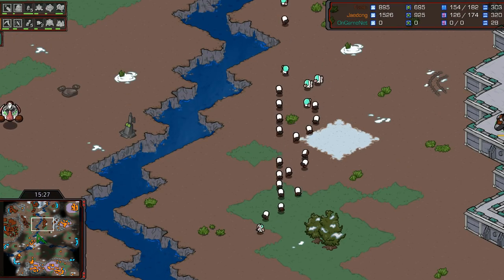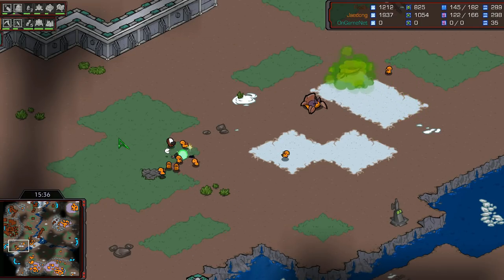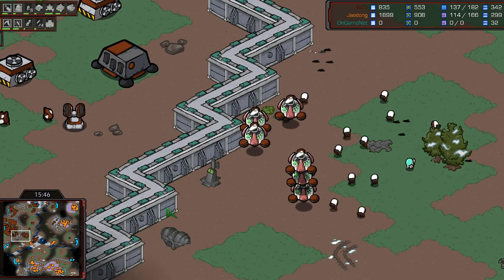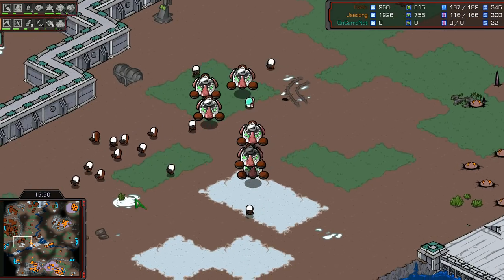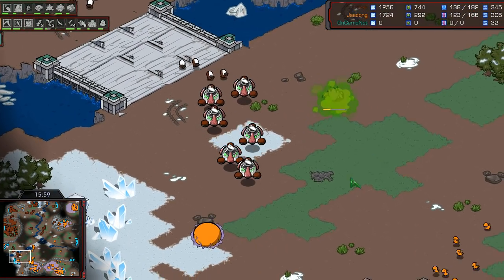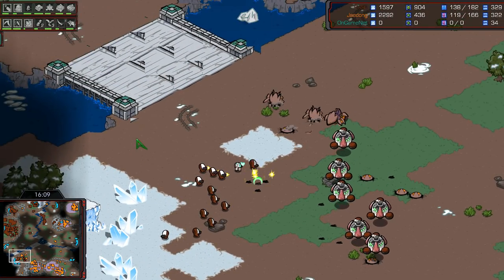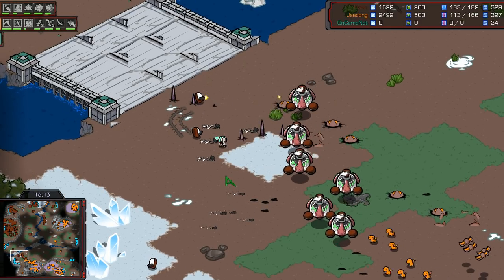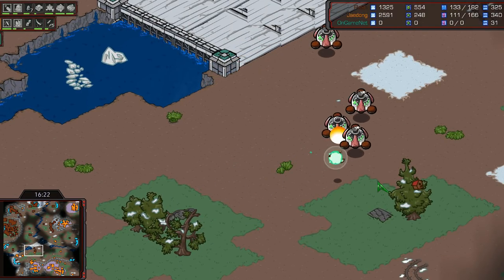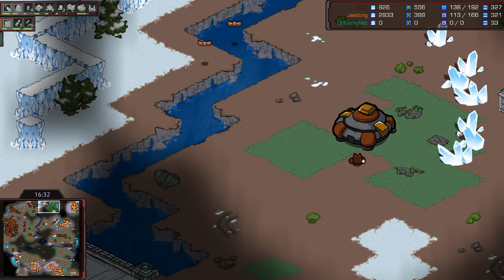Fifth base attempt for Jadong gets shut down by marines, firebats, and a couple medics — the medics heal with hearts and love in this skin. Another lurker setup sneaking out of nowhere catching Flash by surprise. Lurkers paying for themselves time and time again. Working on infantry weapon upgrades and more barracks — looks like staying bio all the way. Another group going down just to zerglings. Jadong winning engagement after engagement. Scourge — saving most of the science vessels; still six remaining, which is scary. They've got little beakers and vials of chemicals so you know they're all about science.